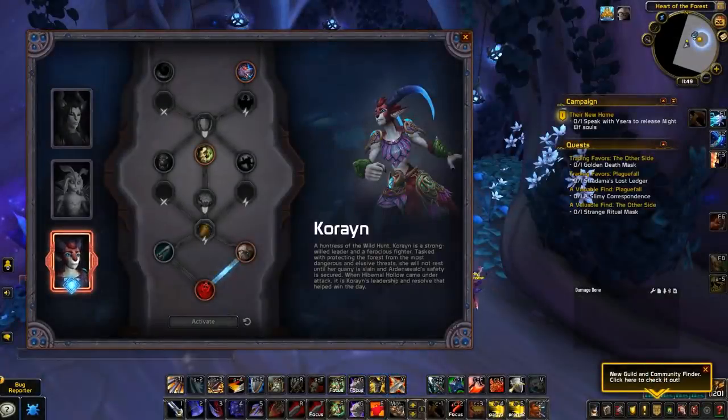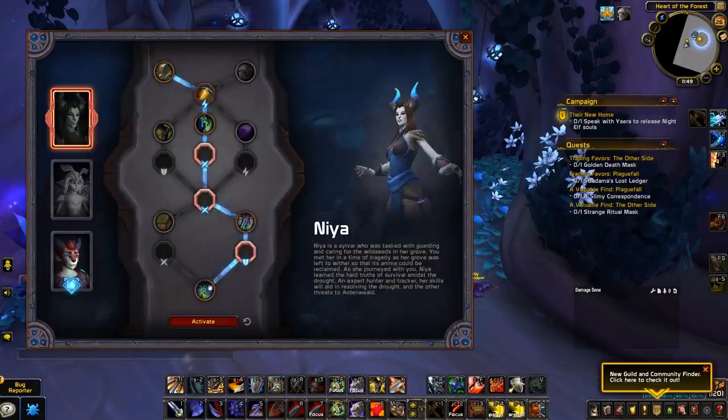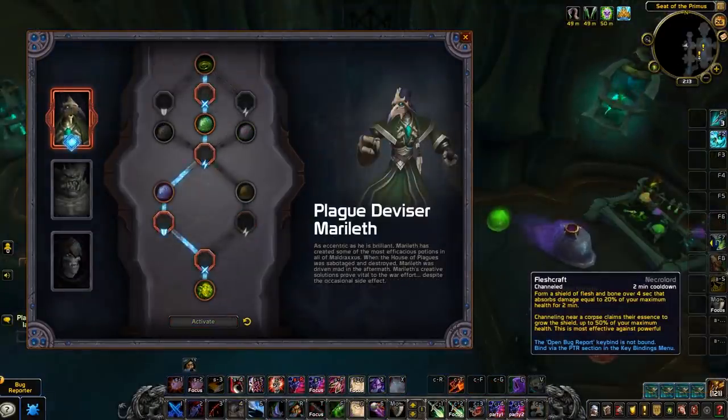So what exactly are these soulbinds? Once you choose a covenant, you gain access to three soulbinds unique to that covenant. These are essentially talent trees that allow you to empower your covenant signature ability and class ability in different ways, and also offer different bonuses both in and out of combat.